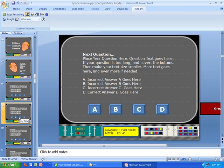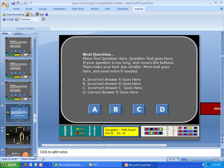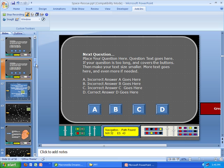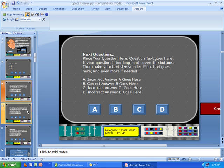As we continue scrolling down, there are more questions and about three or four mini games in between each set of question slides. I encourage you to figure out how many questions you want before you get started, so you can add the needed slides up front. Also, move your slides around so that the correct answers don't always fall in the same position — you don't want everything to always be letter C.